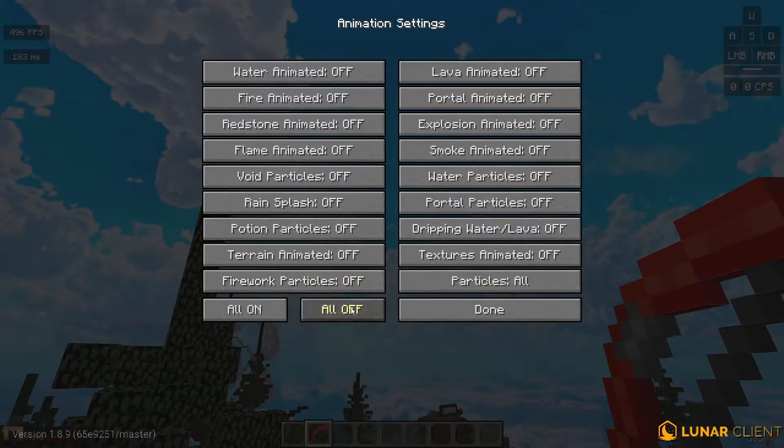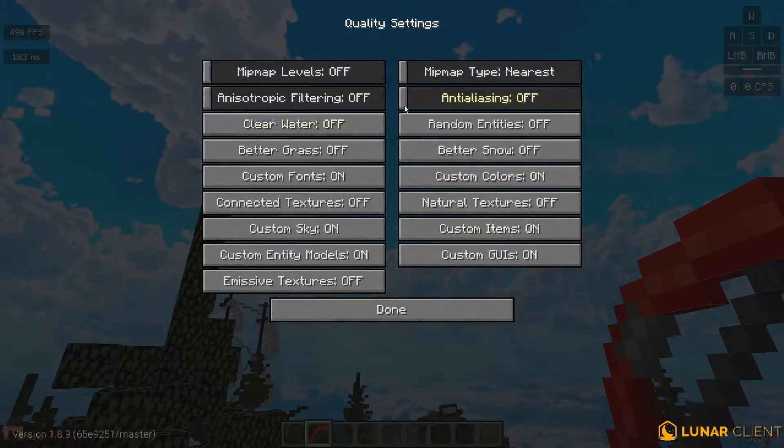Now over to Animations — this is very simple: click all off. If you like particles, you can put them to all or decreased. Minimal is the best setting.